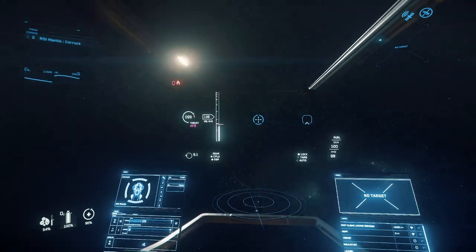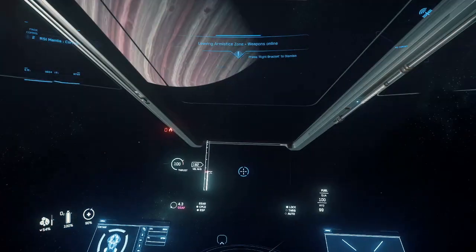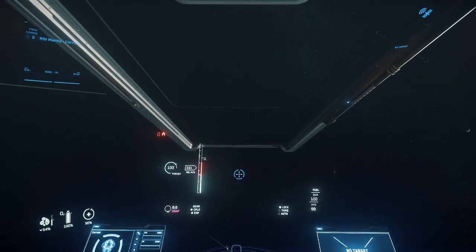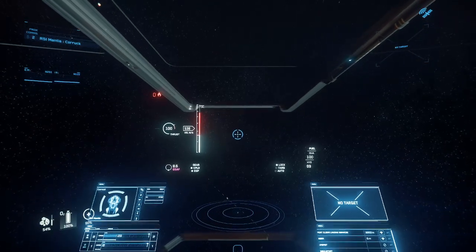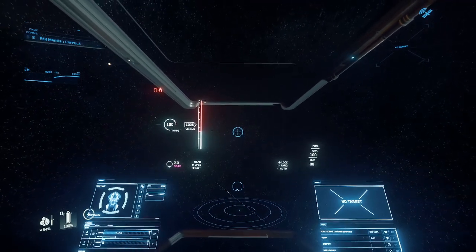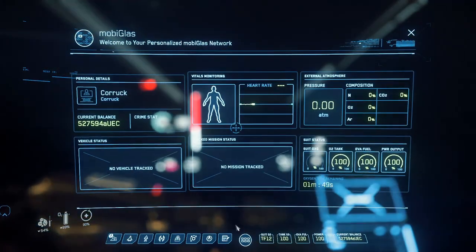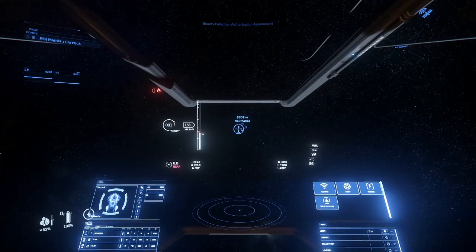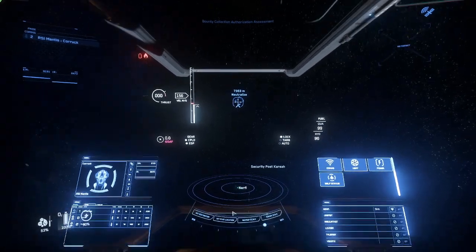It unfortunately does not have very exciting weapons or very exciting shields. You can take down smaller targets without any real problem, but the weapons shoot really slowly and don't have that high of DPS. The shields are average combat-wise — I believe it is slightly worse than the Titan, but better than the Mustang. So although you can rip people out of quantum travel, you're probably going to want to be careful as to who you are ripping out. It only has four missiles, which is kind of a bummer.